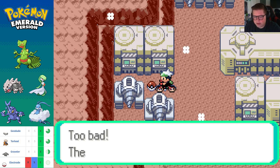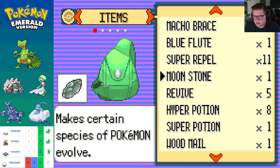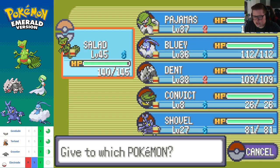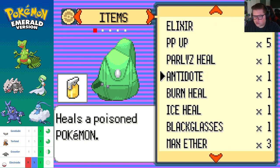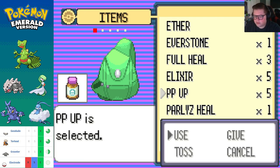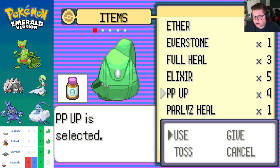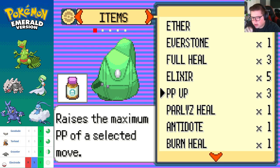There should be items in here — PP Max, dude! Can one of you hold this Macho Brace for me? PP Up — I don't want to just waste PP, but actually let's use a few on Giga Drain. Yeah, because Giga Drain is good. That two is enough.